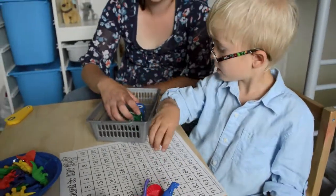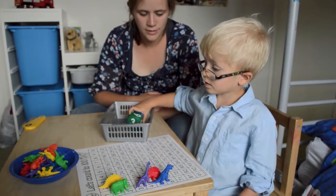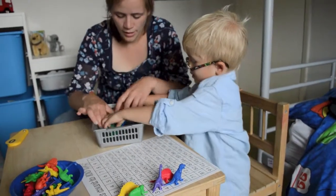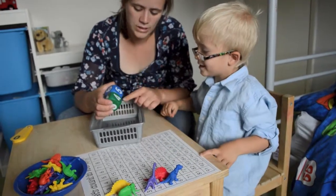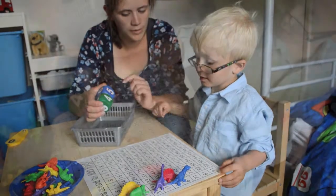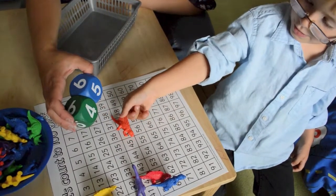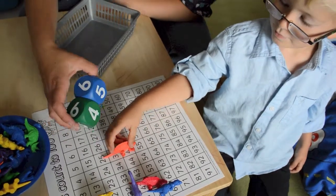Are you going to have another turn? Because we haven't done the orange dinosaur yet, have we? Use both hands. Both hands. Gently. Well done. What number have we got here? 40... 45. Can you find number 45? Let's find number 45. Here. Is that 45? Yeah. Well done. Good boy.